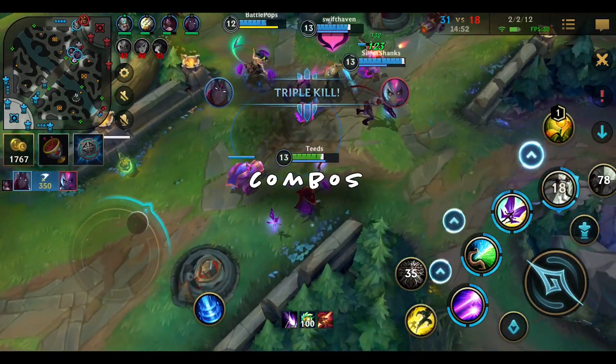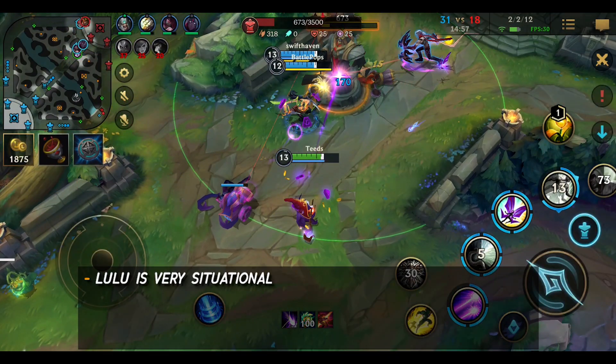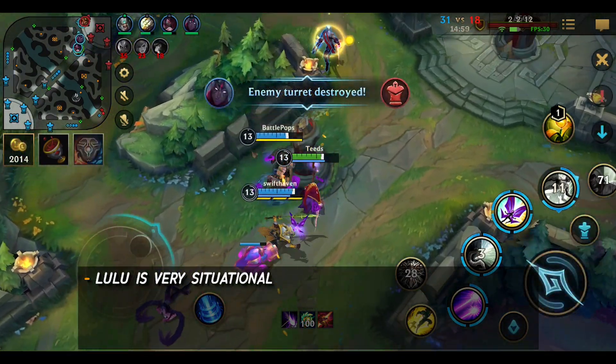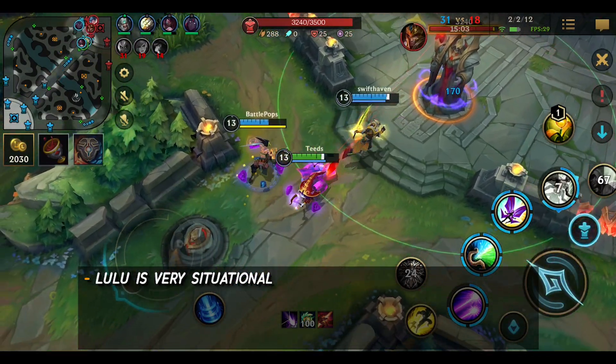Next, Lulu's combos. With Lulu, there really aren't any set combos as she is very situational. For middle lane it's less situational, but as a support it very much depends. Let's go through what situations you could use each ability in.